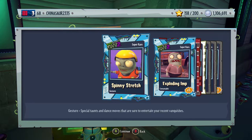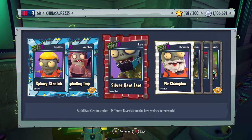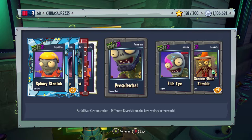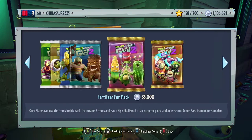We have a super rare gesture for the Imp, it's called Spinny Stretch. We have five exploding imps, silver raw jaw — it's a facial hair for the Foot Soldier — pie champion, presidential facial hair for the Foot Soldier, fish eye, and a screen door zombie. Let's buy another one.